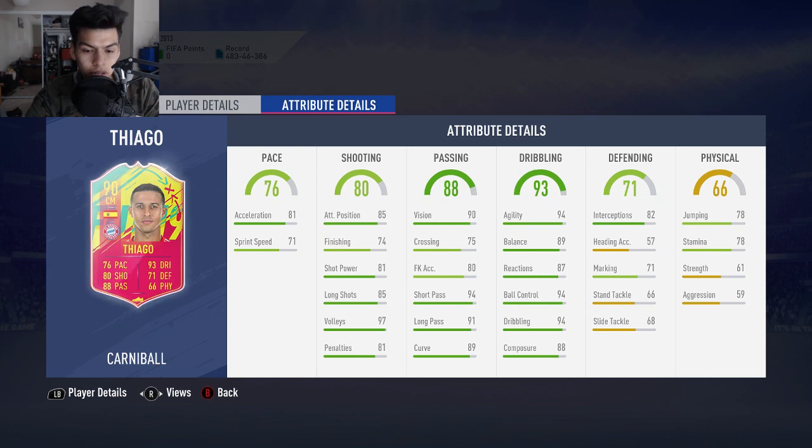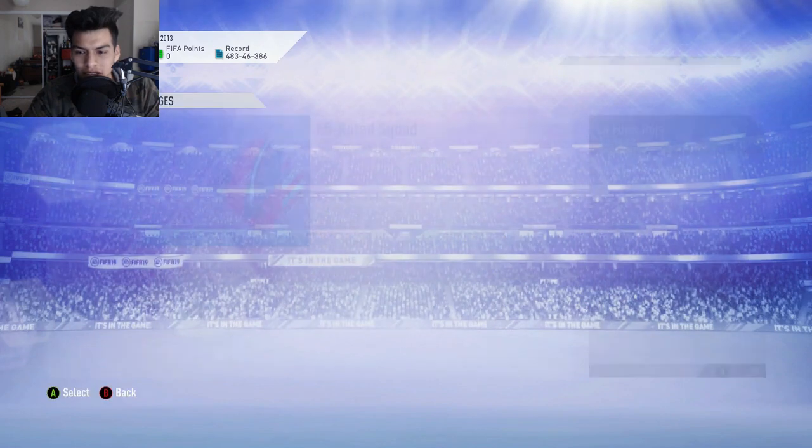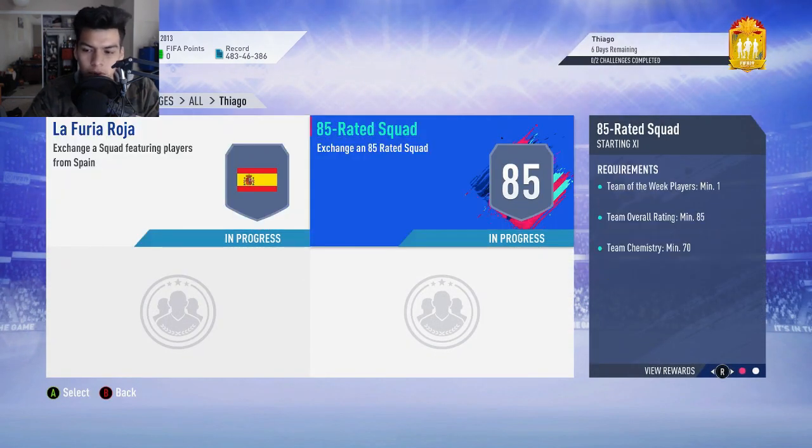Three-star weak foot is not very usable, and five-star skills is actually pretty good and fun to use. Shooting is not very good — finishing lacks a lot. Pace is the same thing. Passing is phenomenal, and dribbling is very, very good. Defending is not the greatest apart from interception. Stamina is low, jumping is alright, but at five-foot-nine you're not going to win any headers, especially with only 78 jumping. It's just not an amazing card overall.